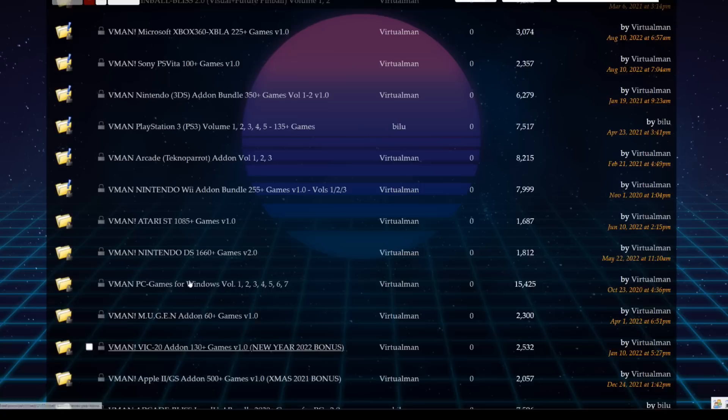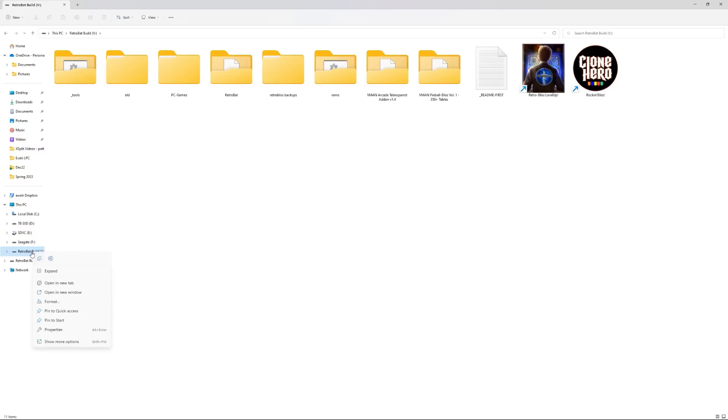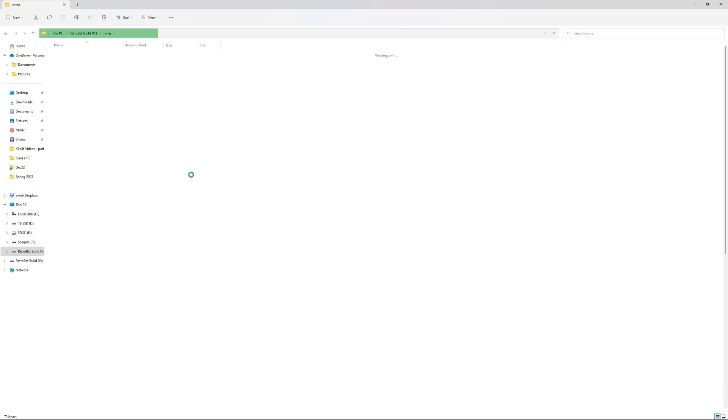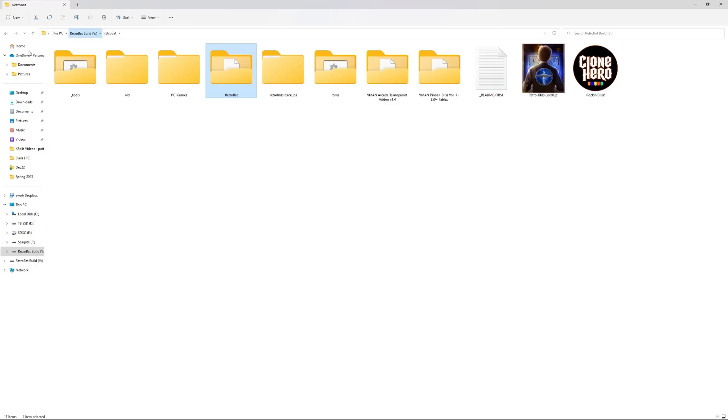For setup: you'll see a V drive — you need to manually assign your external hard drive as the V drive (C, D, E, F, etc.). Mine is four terabytes; you might want eight terabytes to get everything. If you're updating from an old build, delete the Tools folder, the Ports folder contents, and everything in the RetroBat directory except your ROMs and backups — you don't want to lose your ROMs. Then download the build — it comes in five files. Use 7-Zip to extract; the password is available in the VMan forums where you downloaded it.